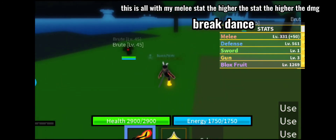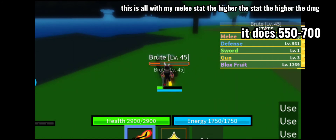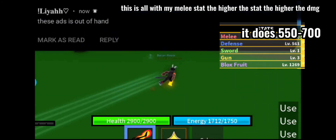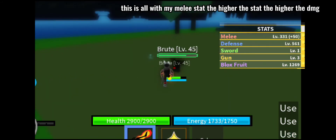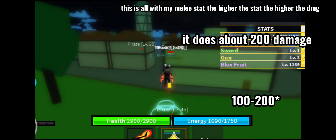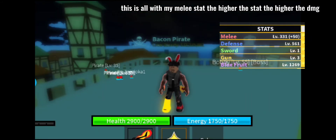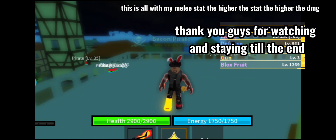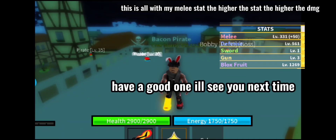Break dance — it does 550 to 700. Now barrage does about 200 damage. Thanks for watching and staying till the end, have a good one, I'll see you next time.